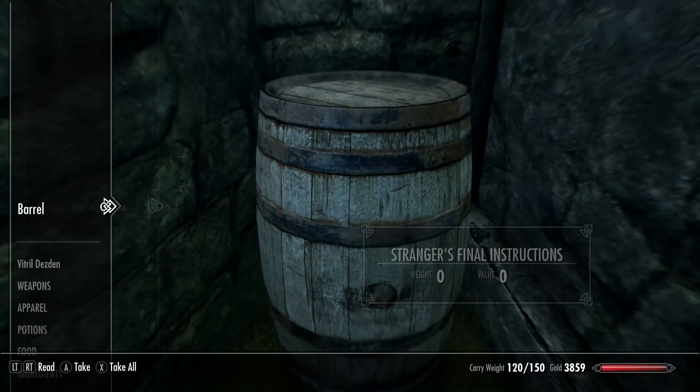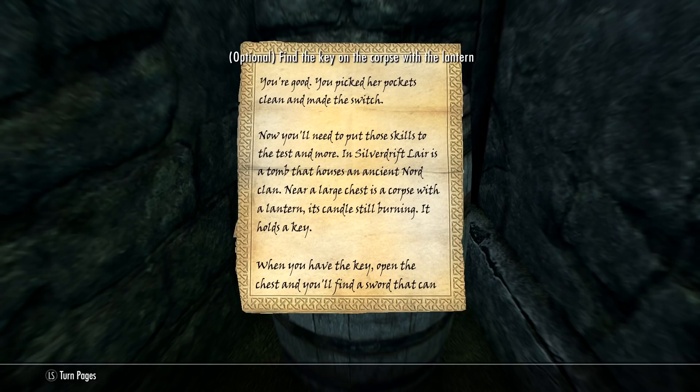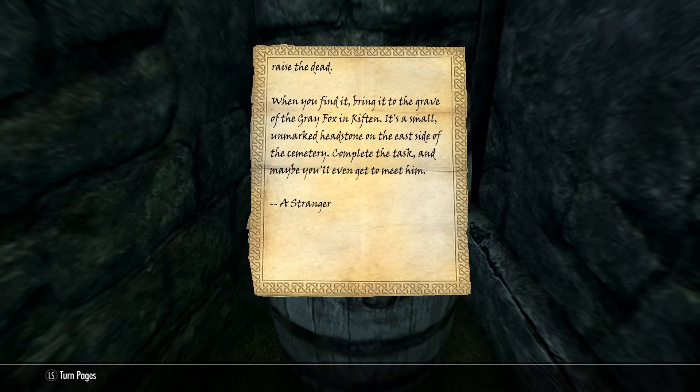Stranger's final instructions — I'm not going to read the white text while waiting for it to go away. 'You picked her pockets clean and made the switch. Now you'll need to put those skills to the test. In Silver Drift Lair is a tomb that houses an ancient Nord clan. Near a large chest is a corpse with a lantern and its candles still burning — it holds a key. When you have the key, open the chest and you'll find a sword that can raise the dead. Bring it to the grave of the Gray Fox in Riften — complete the task and maybe you'll even get to meet him.' Whoa!